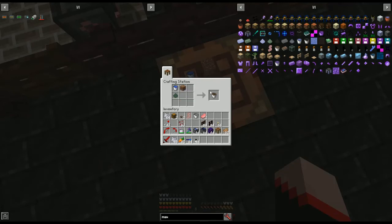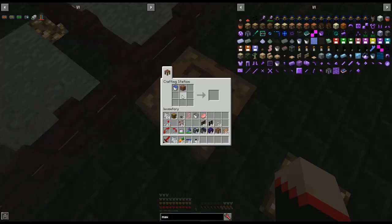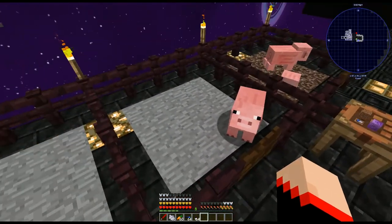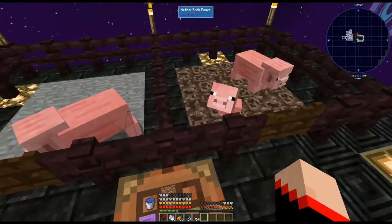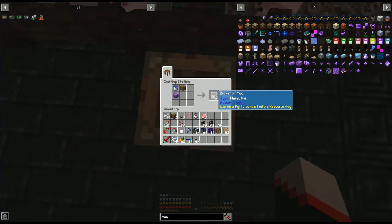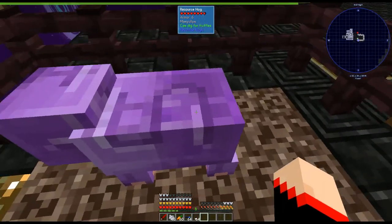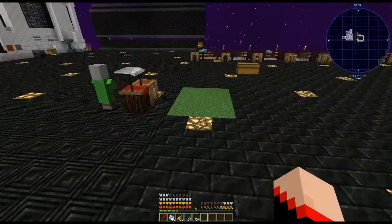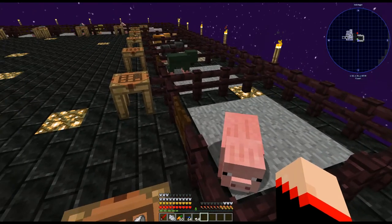Next we have uranium - just a piece of uranium dust, and there we go. And this last one is emmanuelin, and it's the other one that has to be on soul sand. My favorite color is purple so that one looks adorable - it looks like they just did the block pattern and it even has the S on it.